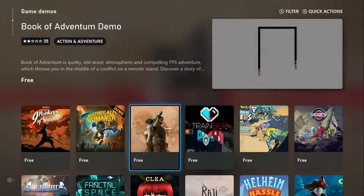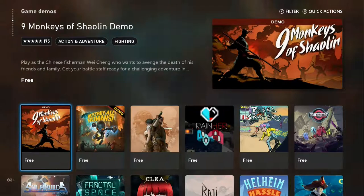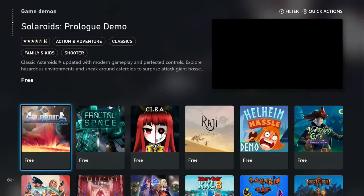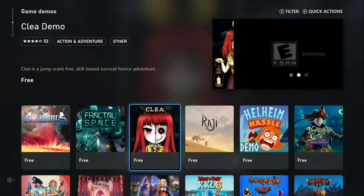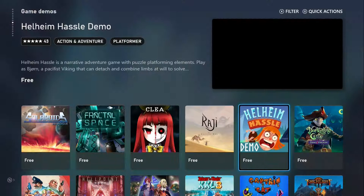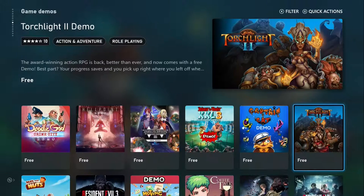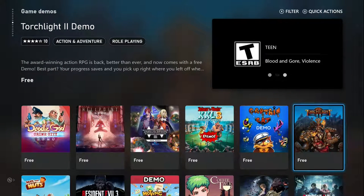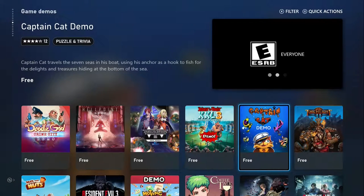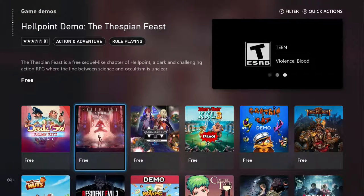Book of Adventum, Destroy All Humans — this is a very interesting game — Nine Monkeys of Shaolin, Solar Droids, Fractal Space, Clear 2. Raj, Hasel, Darkest Wheel, Torchlight 2, Captain Cat Demo, Annihilation Demo, Hellpoint.